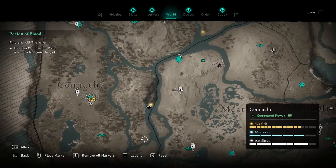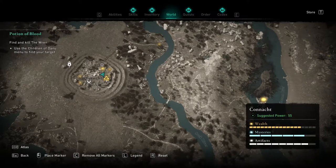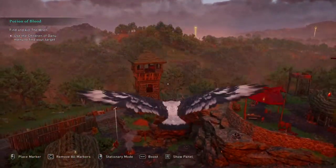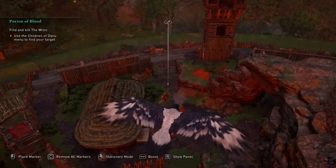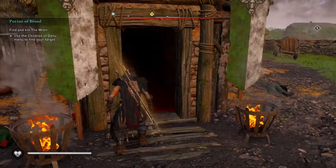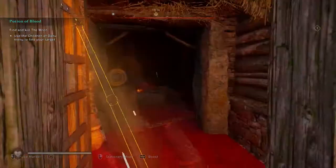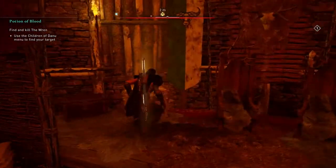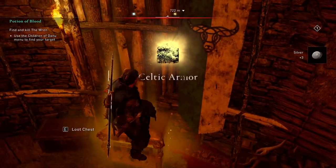The first piece can be found in Conact, right in the middle of the little zone over there. First, you're going to need a key from one of the enemies you have to kill. Kill the enemy, get the key. When you have the key, you can unlock the main door at the top of the little hill inside this little base, and you can see the chest is right at the back there that you can loot. This will give you your Celtic armor.